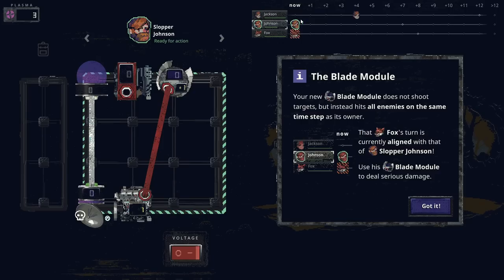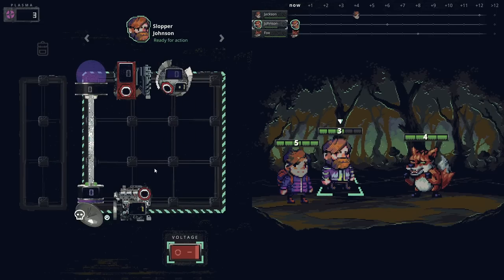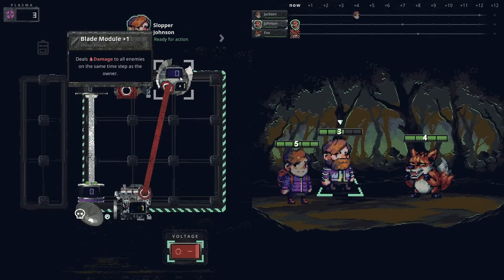Your new blade module does not shoot targets but instead hits all enemies on the same time step as its owner. The phrasing on that feels wrong — it just attacks everybody, right? It makes it sound more confusing than it actually is. The Fox's turn is currently aligned with that of Slopper Johnson — I see what you're saying. All enemies on the same step. That is very specific and important.